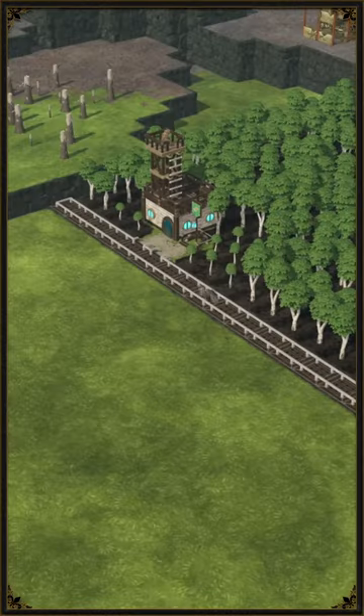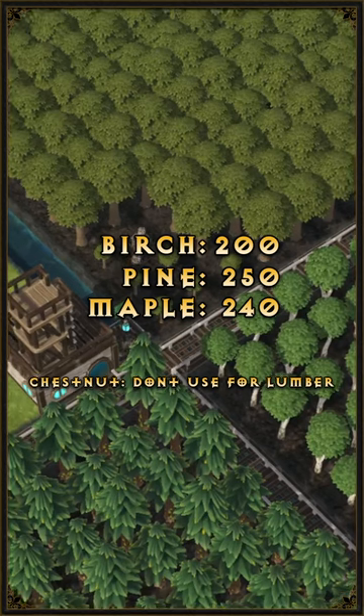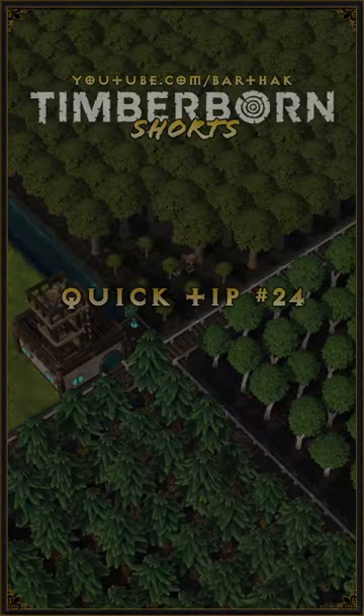For birch fields to never run out, we will need about 200 birches planted. For a field of pines, the number goes up to around 250, whereas for maple we'll only need about 240. The reason maple doesn't need more is that a lumberjack will need to take three additional trips to collect all the logs.